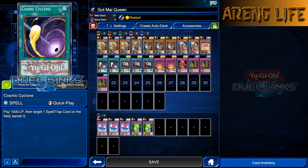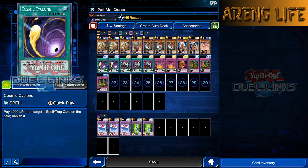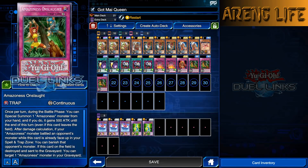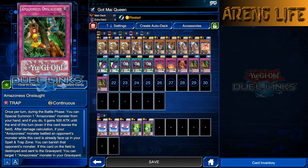I added two copies of Cosmic Cyclone for the mirror match or any situation — it's really good for banishing an Amazonist Onslaught on your opponent's side of the field. We are running triple Econ, double Powerful Rebirth, one copy of Willpower, and triple Onslaught, because Onslaught is so busted in this deck. We're focusing mainly on Princess, Queen, and Onslaught — those are the core. The rest are supporting pieces.